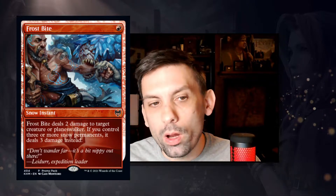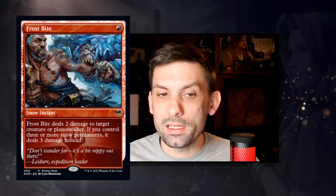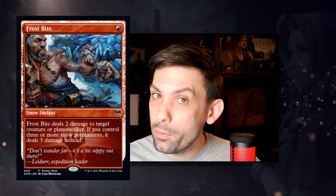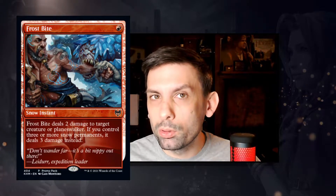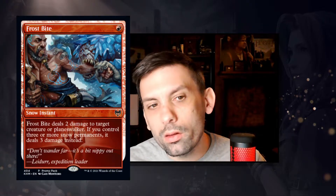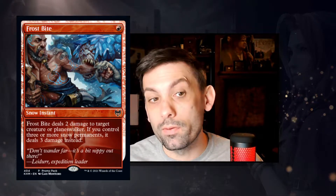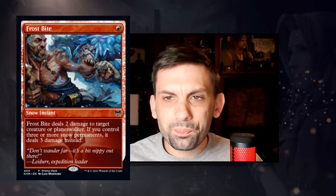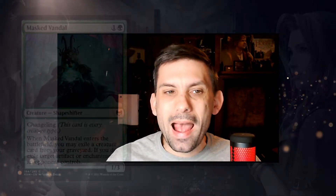Moving on to Thursday's spoilers — first up is Frostbite. Frostbite is a snow instant for one red mana that deals two damage to target creature or planeswalker, and if you control three or more snow permanents it deals three damage instead. This is basically a shock that becomes a lightning bolt if you have three or more snow permanents. I see this being run heavily in snow decks, especially monocolor decks where you can run all your basics as snow basics. Really cool piece of removal.